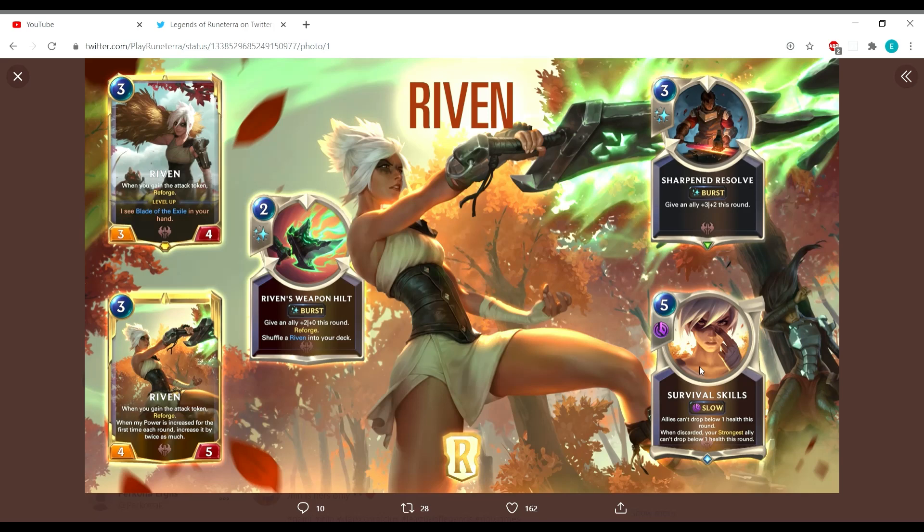Having multiple champions at three mana occupies the same space, so it's hard to include all of them in a deck. Katarina might have a little synergy with Riven, and Draven might as well with Survival Skills. It's just kind of awkward to have multiple champions at three mana, though it matters less early on since during the late game you can play multiple three-mana cards anyway.